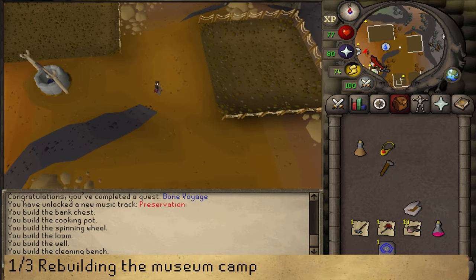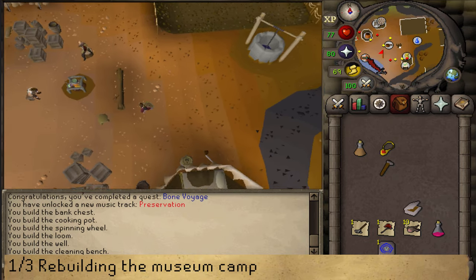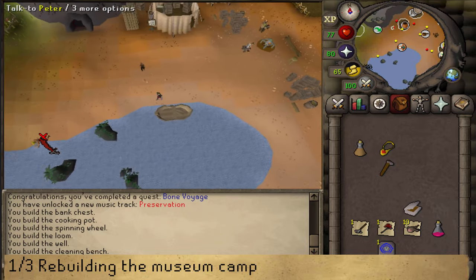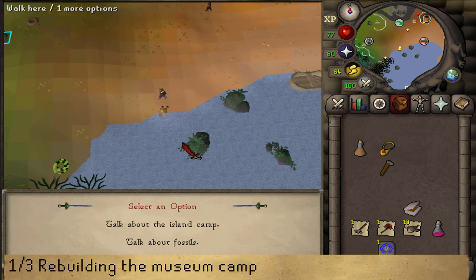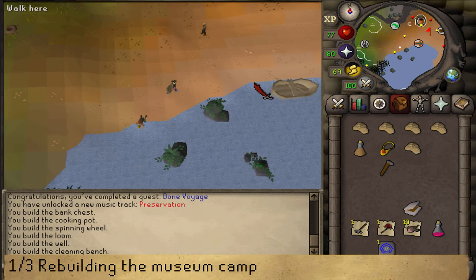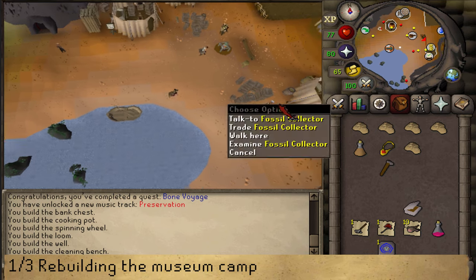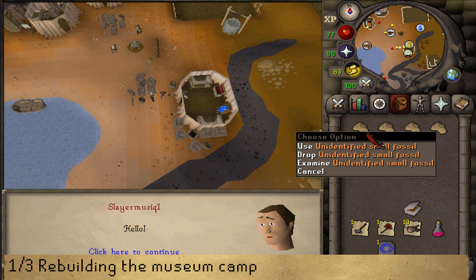Next, claim your reward by going west from the bank. Follow the seashore until you see Peter Panning in the sea. Talk to him and select option one to receive five small fossils. These fossils have three uses — the first is to exchange them for 100 numulite each at the fossil collector next to the bank. However, I do not suggest selling them for numulite unless you have first filled the Varrock Museum.